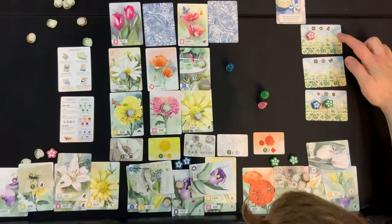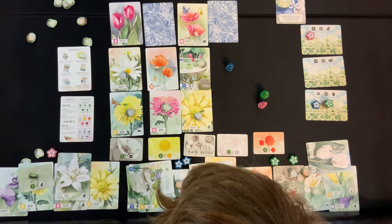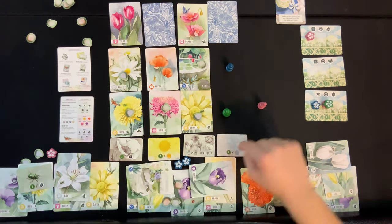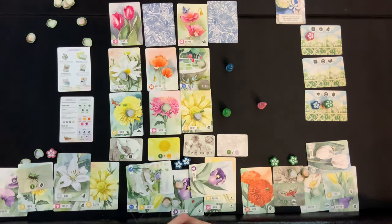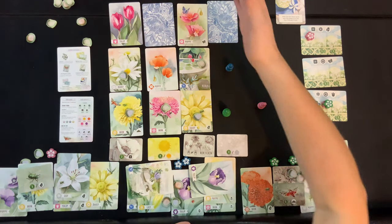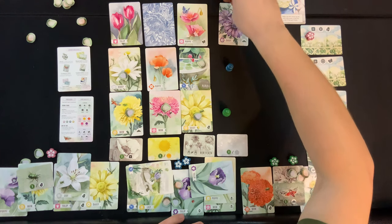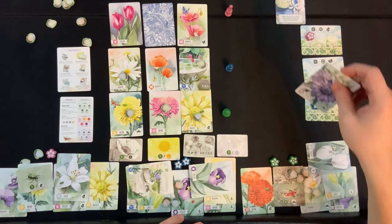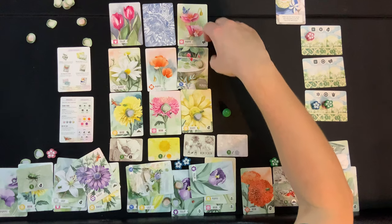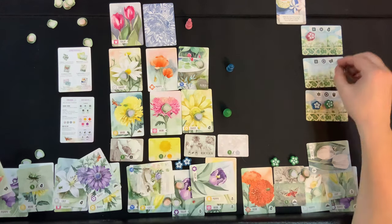Green: they have a beetle and that other bug but still no butterfly. Pink's situation: they completed all their goals so now they're pivoting. Blue has two sculptures and doesn't really need a third — they need a daisy. Going for the five-point card here vs. a three-point card. You know what? Five points is five points, take the five points. Blue takes the five points.